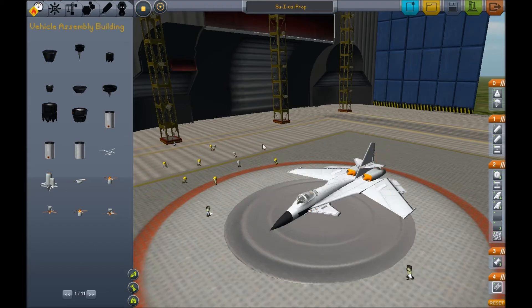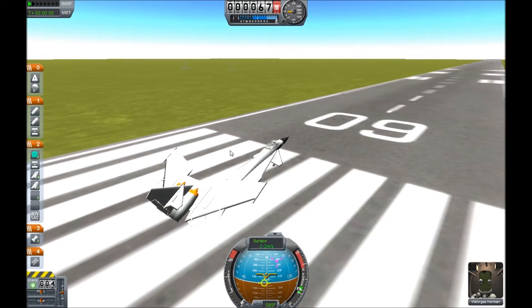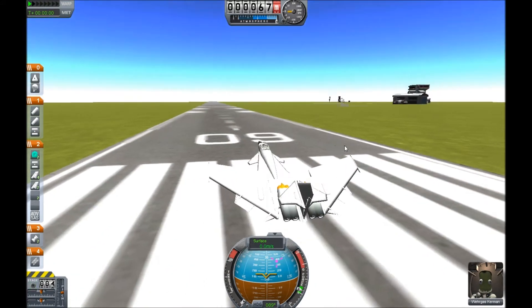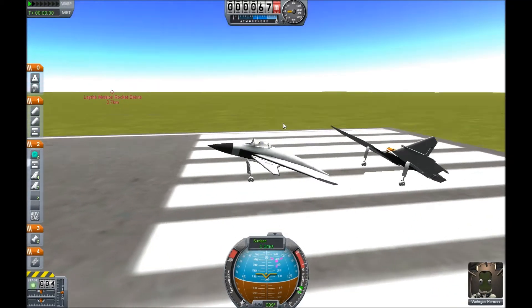Let's just take a look at this for a second. If I do this — doing the same thing, immediately pressing the G key — and it snaps off. These parts really are hard to connect to each other and I don't know why, but it seems to be working okay like this, I think.